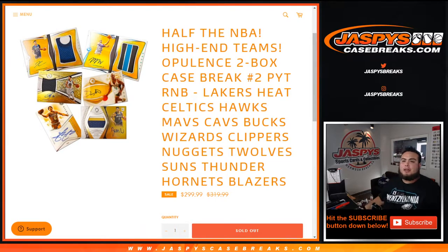What's up everybody, Jason here for Jaxby's Casebreaks.com. This is a quick 15-team random number block, with half of the NBA being put into a random number block style break for pick your team — number two of Opulence Basketball 1920.